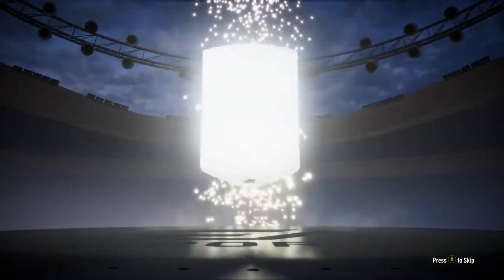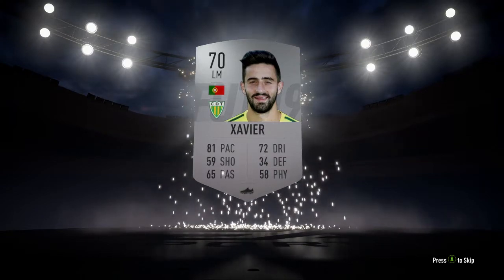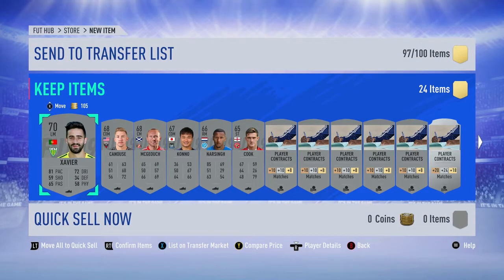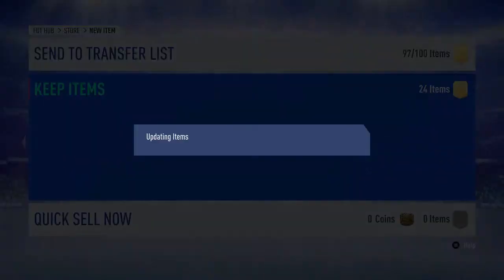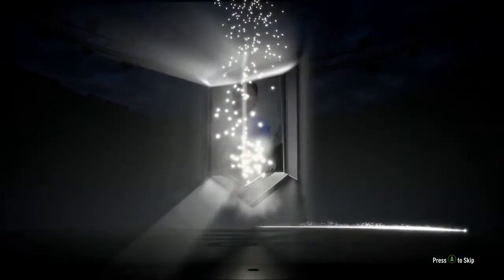Let's go with the first pack: jumbo silver pack. These are silver players — I have to go and check how much they sell for, and if they go for some good coins I will be selling them. The next pack is a premium silver pack.